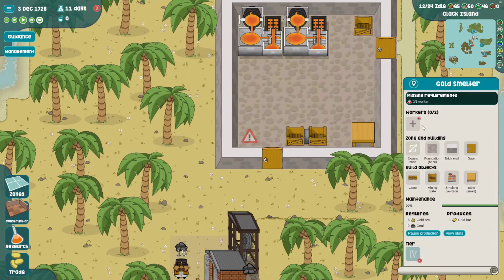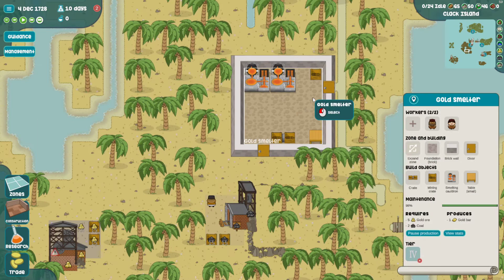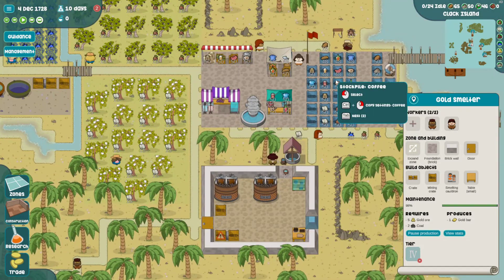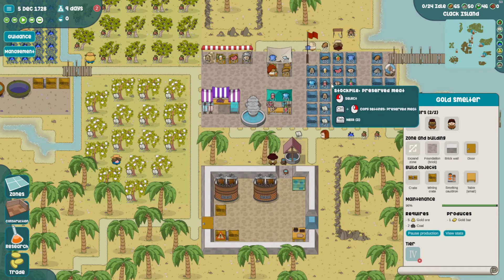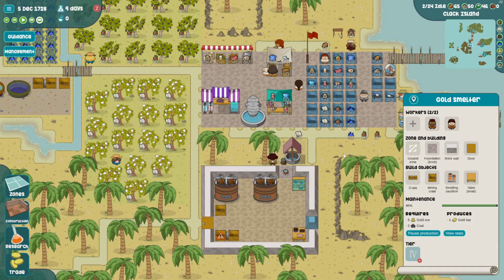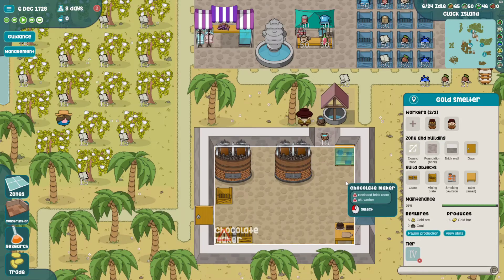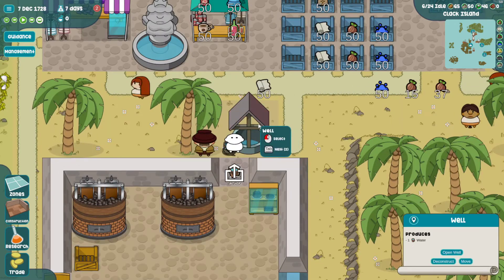All right, this one is done - we can hire some people. Remember these are tier four people so they're going to increase our use on our tier three stuff - our clothing, meat, coffee, and wine. And this one is almost done.